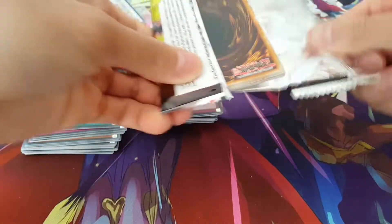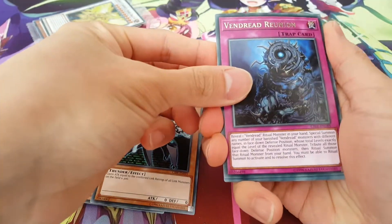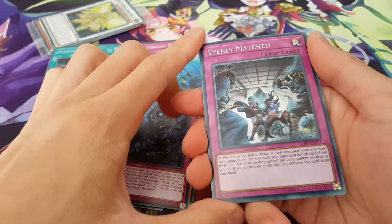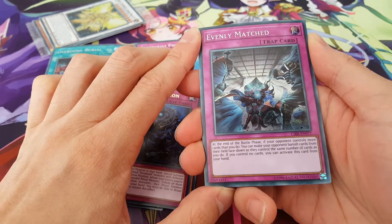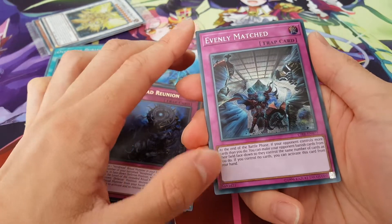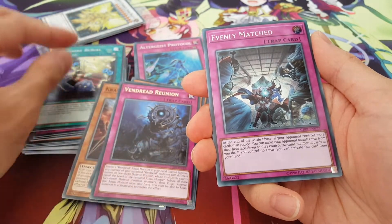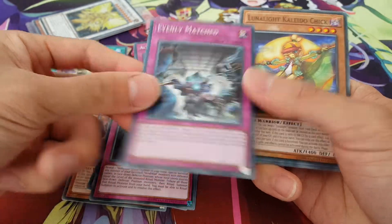Last pack with destiny, so let's just see what we can get. Crawler Spine, Duck Dummy, The Accumulator, Vendread Reunion — not bad at all. And... yes! Alright, we got Evenly Matched, that's awesome! So this is a secret. You guys can tell I'm currently kind of whispering because there are people at home, so I'm trying to keep my voice down. But yes, we got Evenly Matched — that's awesome. I think this card makes up for both the boxes we just pulled. And we also got Overdone Burial as well, so that's amazing. That's really great.